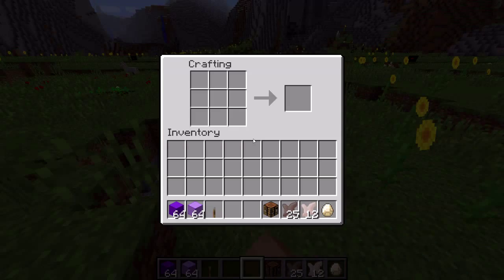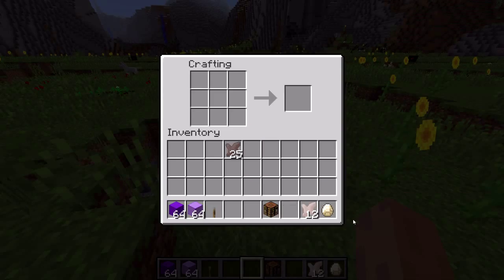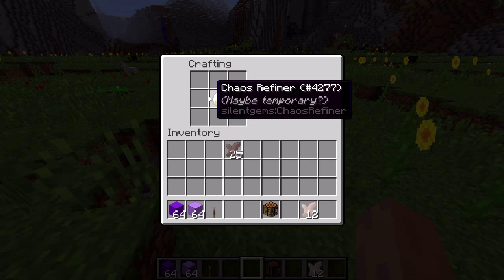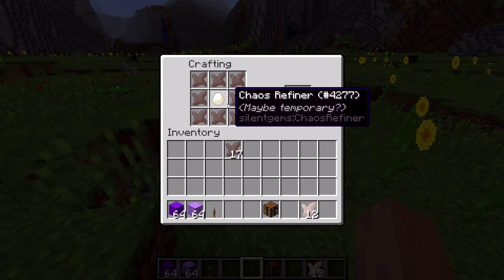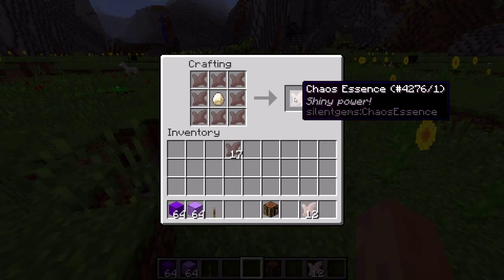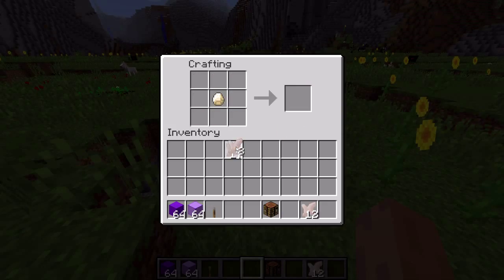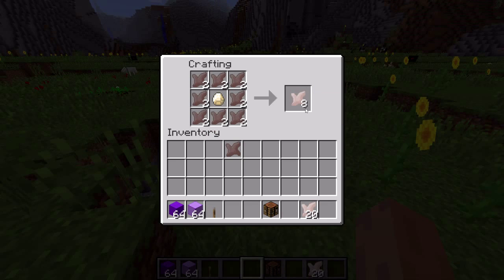I am actually changing chaos essence up a little bit, so there are now three tiers. There's a new raw version which requires this little refiner item that requires a diamond. I want to change up the progression just a little bit so that you need at least one diamond. I haven't decided on the final recipe to craft a regular chaos essence.